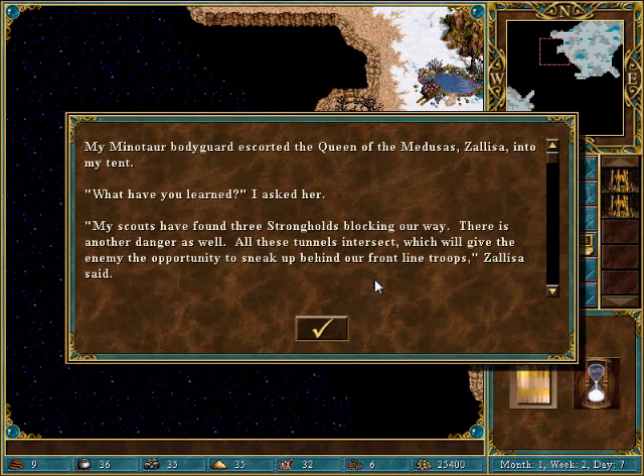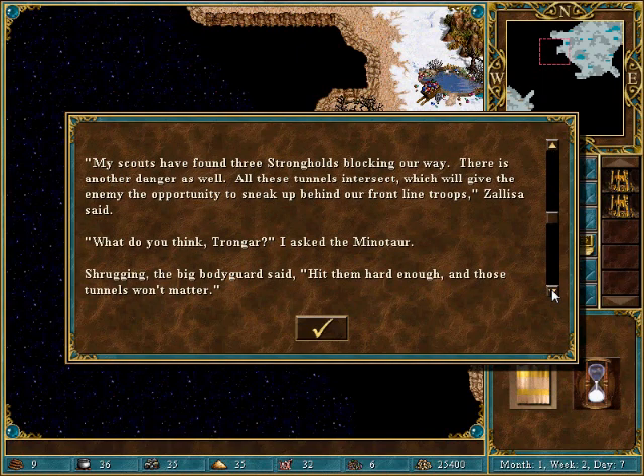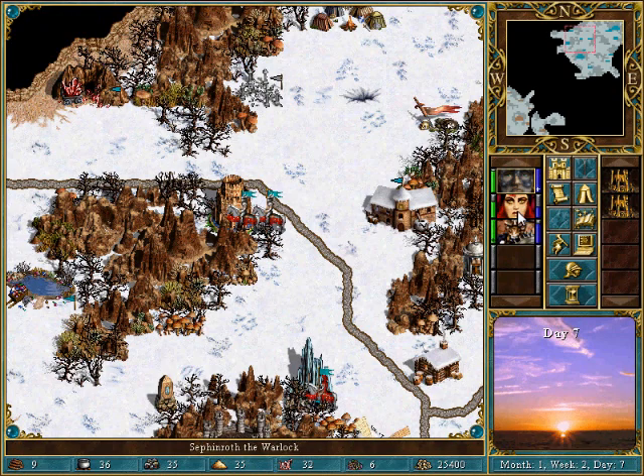My Minotaur bodyguard escorted the Queen of the Medusas, Zalisa, into my tent. My scouts have found three strongholds blocking our way. There is another danger as well — all these tunnels intersect, which will give the enemy the opportunity to sneak up behind our frontline troops, Zalisa said. What do you think, Trongar? I asked the Minotaur. Hit them hard enough — those tunnels won't matter. If we take the strongholds, we win the battle, I said. But to be safe, maybe I should keep some troops behind to guard the small area I've conquered.